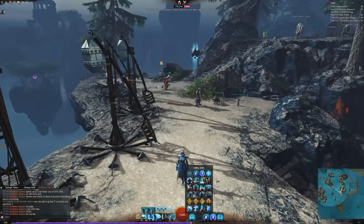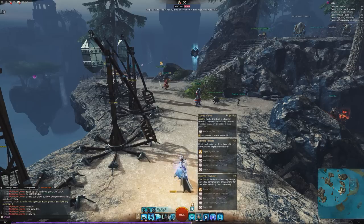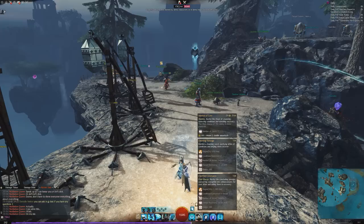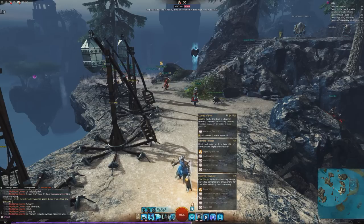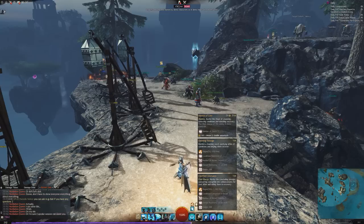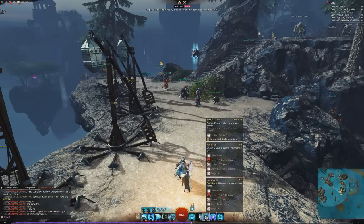Mantra of Law recites the Ritual of Cleansing, removing conditions and speeding recovery. Each charge pulses out regen and two condition cleanses on allies. The final version does double regen and two condition cleanses, but converts those conditions into boons — flipping Burning into Aegis on allies. So one mantra gives quickness and offensive support, while this one cleanses and supports defensively.